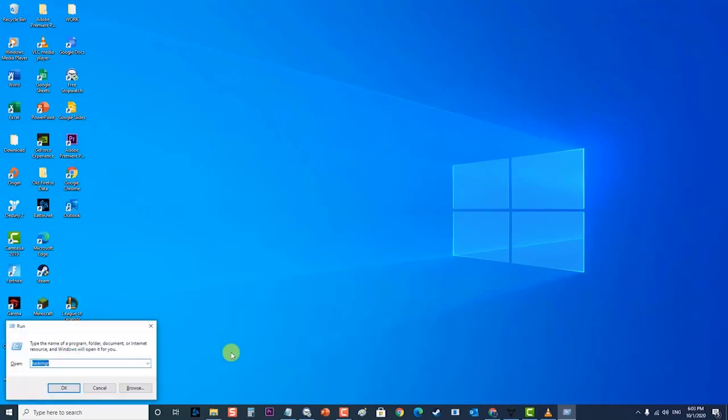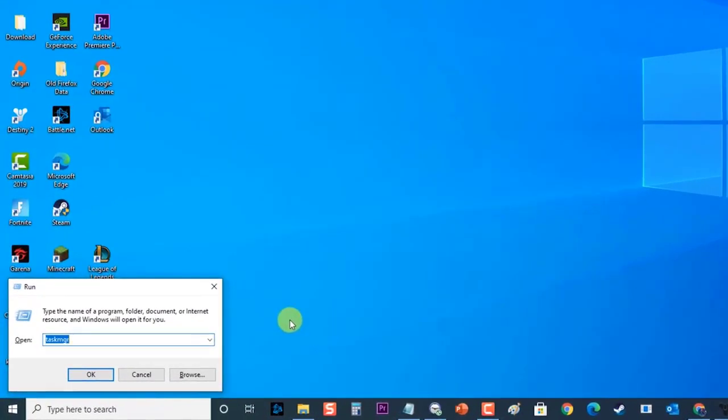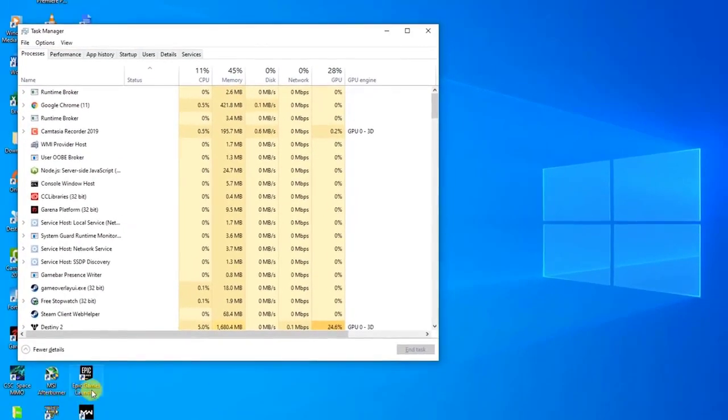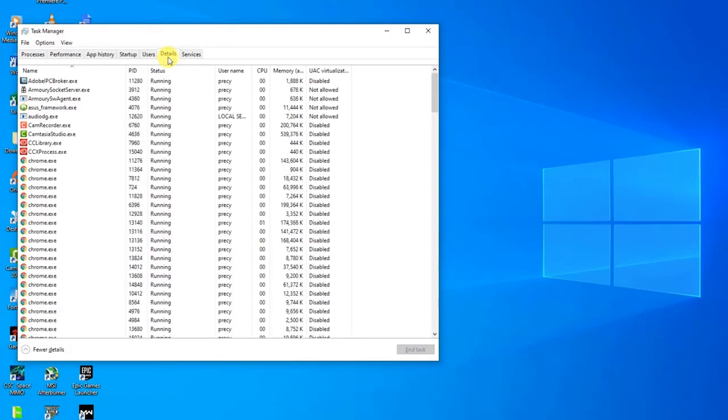Then at the desktop, press Windows key + R on your keyboard to open the Run dialog box. Type taskmgr and press Enter or click OK to open Task Manager. Next, at the Task Manager, click on the Details tab, then locate all the processes of Destiny 2.